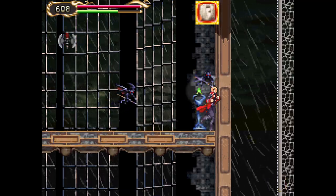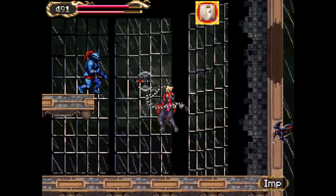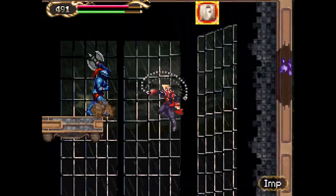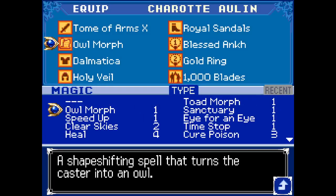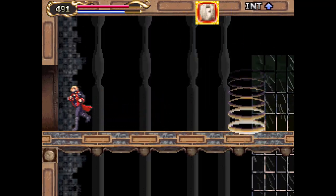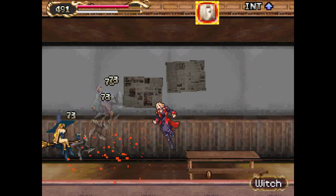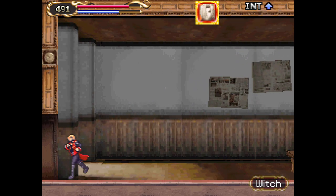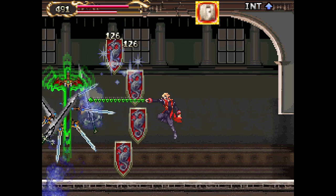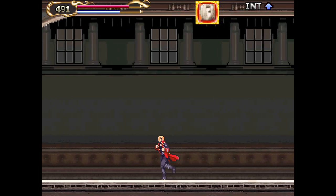I put on the Vampire Killer here instead of the Holy Claymore — I think it's because there's a floating ruler sword coming up soon, and those things are just better to fight with the whip. But otherwise the Dark Academy is a showcase of irritations.